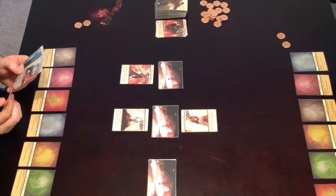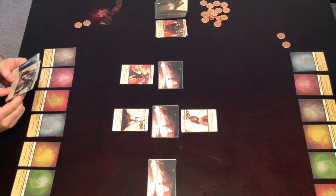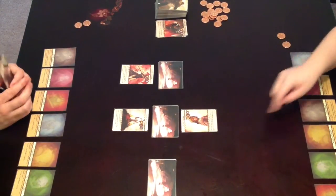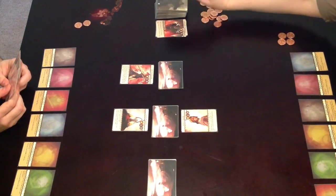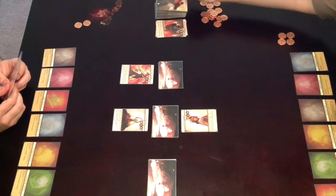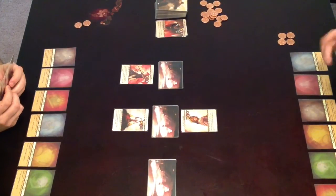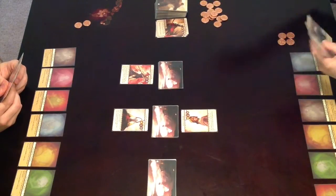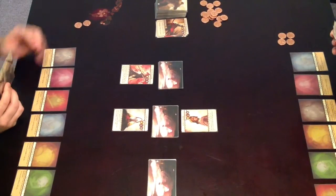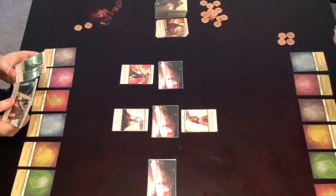One thing about Omen that strikes me — if you've played Race for the Galaxy or San Juan — you kind of have to kill your darlings. You want to keep everything, but you also have to get rid of cards to afford to play the ones you can actually play. Hand management is super important. What I like that's different from those games is that your cards are not your currency. You actually have coins as the real currency to spend when playing cards.